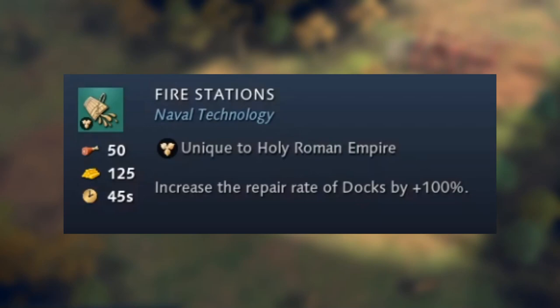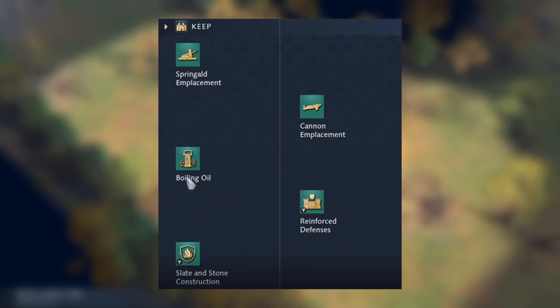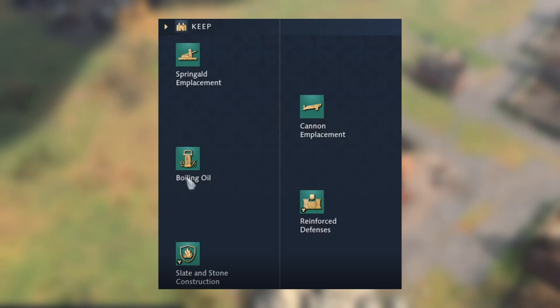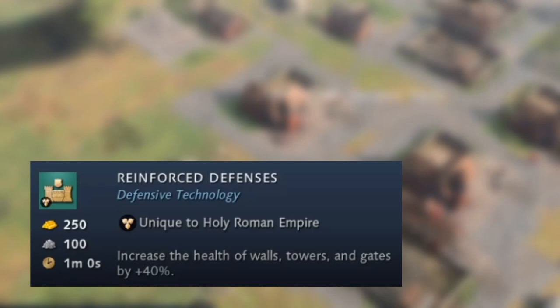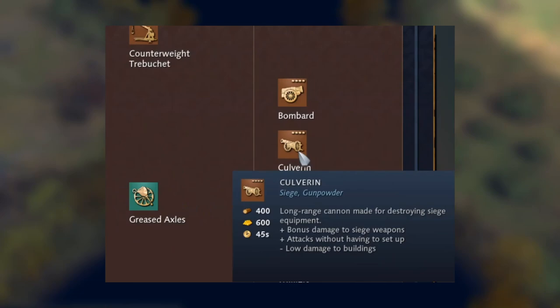Looking at the dock, there's one extra technology: Fire Stations, a feudal age technology that increases the repair rate of docks by plus 100%. Moving into the castle age buildings, the keep has two unique technologies. The castle age technology is Slate and Stone Construction — all buildings gain plus five fire armor. The imperial age technology is Reinforced Defenses, which increases the health of walls, towers, and gates by plus 40%.